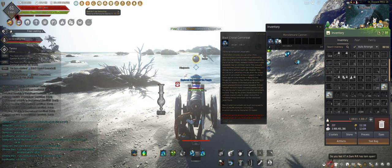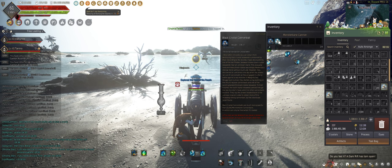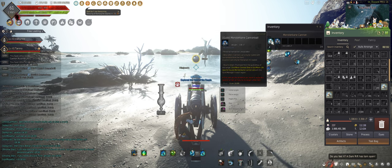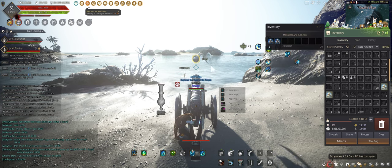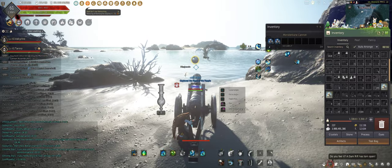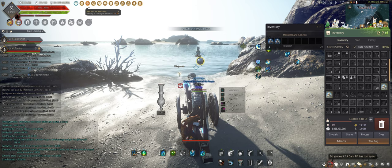Reminder: the first slot has to be monster bane and the second slot has to be a black crystal cannonball. The reason we don't load in all the cannonballs is because it takes them as you shoot them — we want the black crystal cannonball because it does the most damage. These are filler cannonballs since we have a limited supply of black crystal cannonballs. Also, if your cannon dies you lose all of them with it, and you cannot pull the cannonballs back out — as you can see, it says 'Cannot retrieve item.'